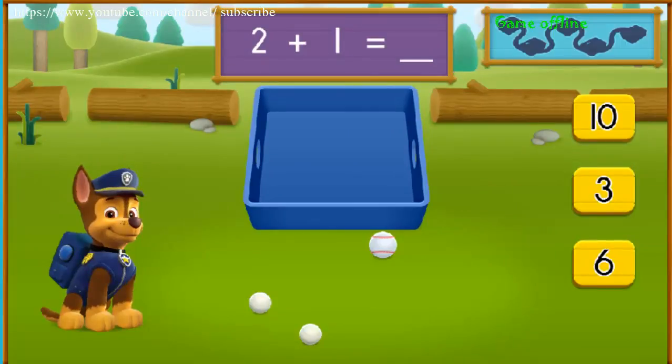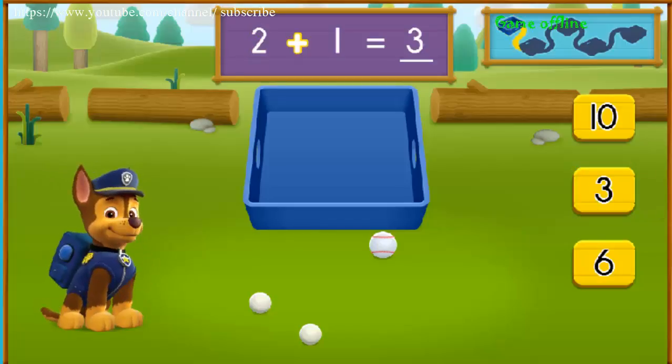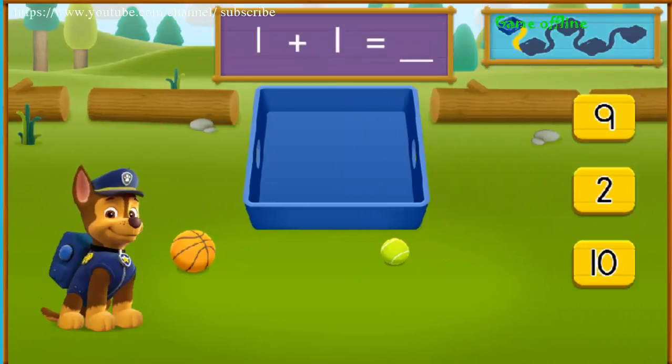There are two ping pong balls — and there is... you got it! Two plus one equals three balls all together. Let's keep moving and see if we can find more balls to pick up. There is one basketball — you got it! One plus one equals two balls all together. Let's keep moving and see if we can find more balls to pick up.